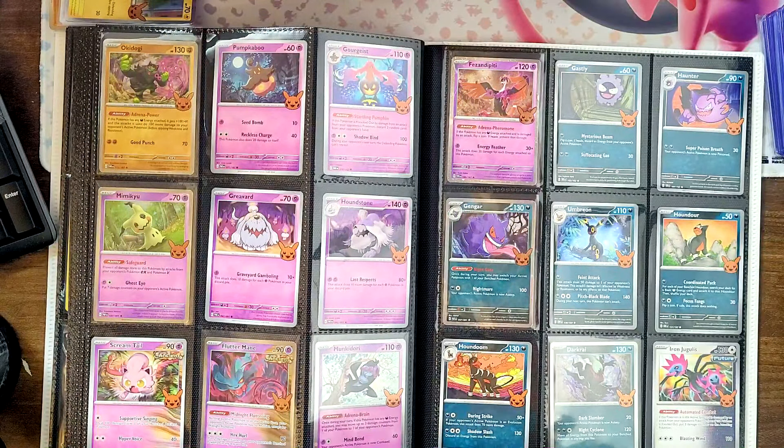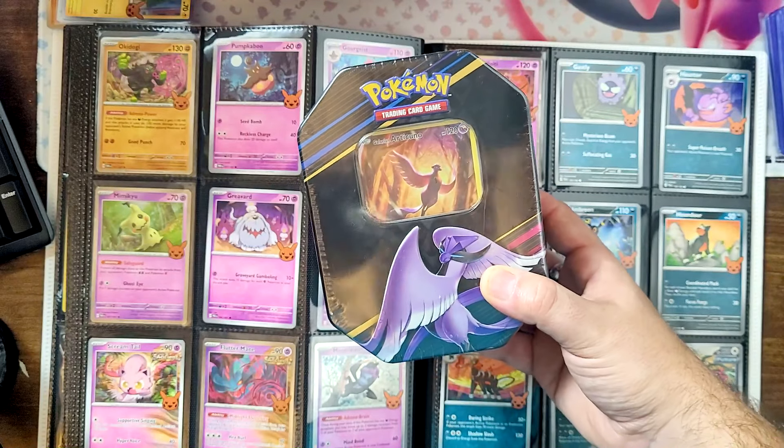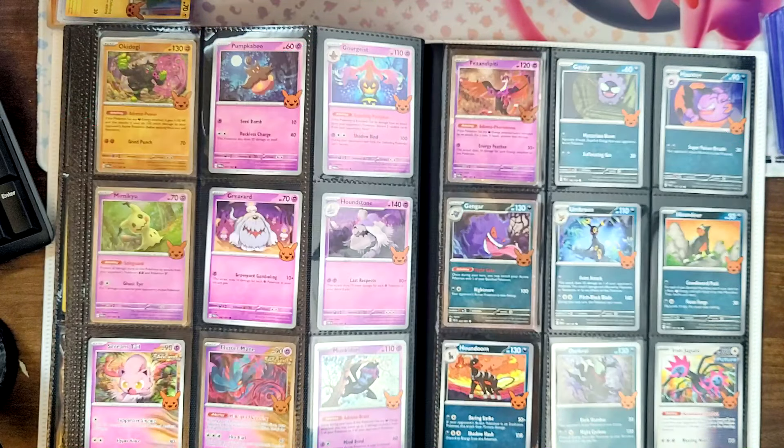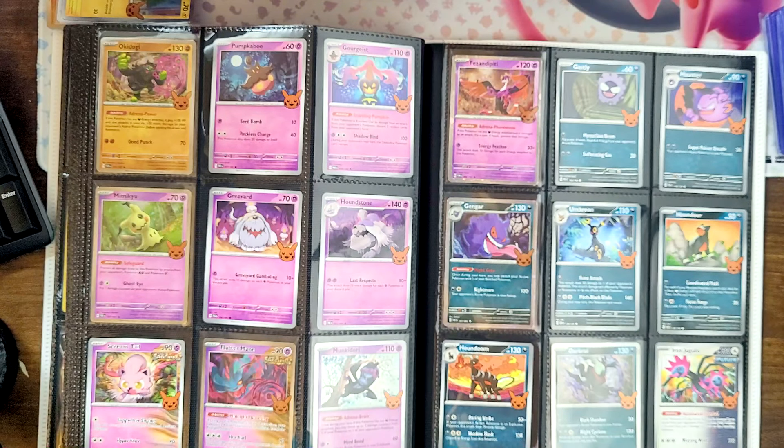Just maybe you can see this coming to you soon - that Glaring Articuno tin from Crown Zenith, two three-pack blisters from Stellar Crown, and a Pokemon Mystery Prize. All you gotta do is like, comment, and subscribe, be a part of the channel, be a part of V-Relative, and make sure you hit the bell because I post seven days a week. With that, I'll see you tomorrow - peace.